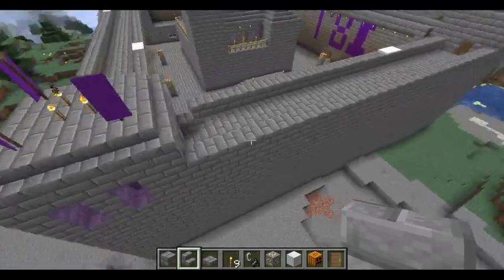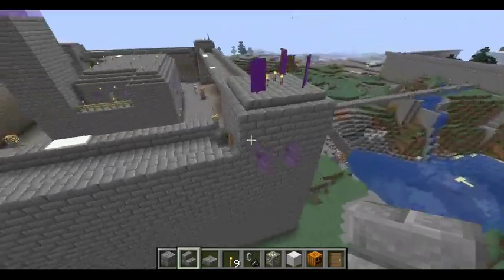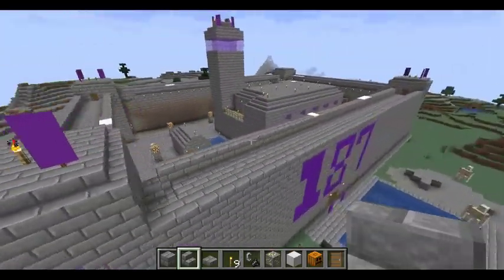You can see the purple flags all around to simulate the 187th legion, and everything else ranging from purple tinted windows to other things.